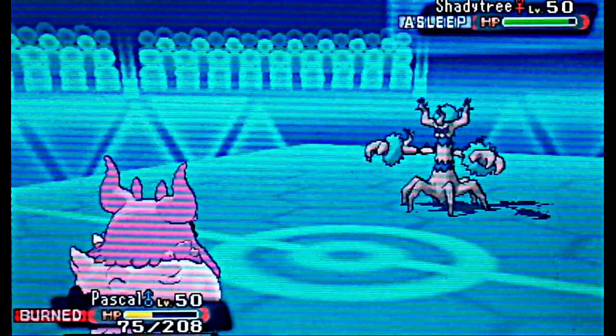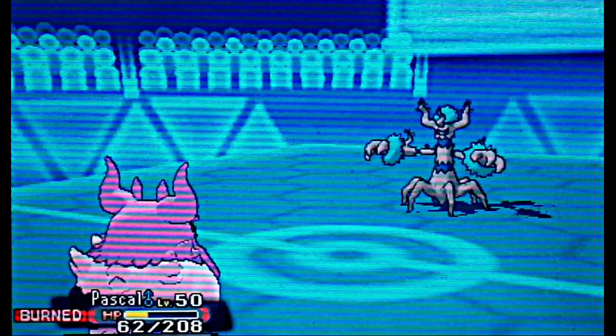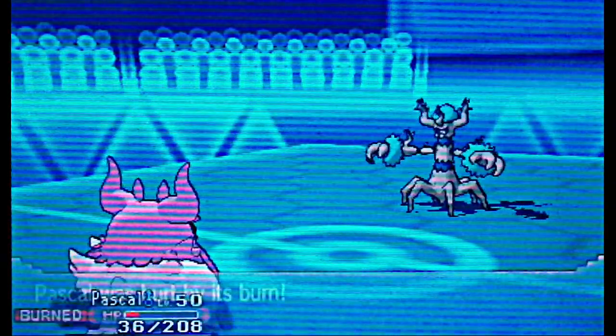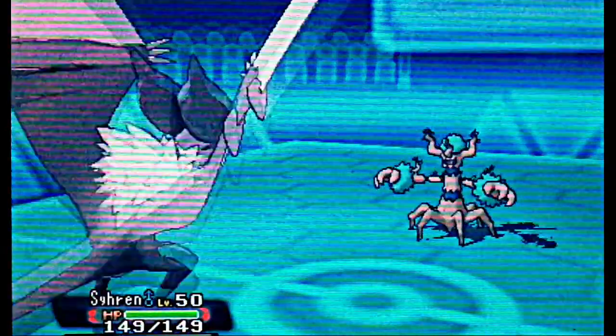On top of that, he has Rest — this scenario is just not looking good. I'm being outplayed by a ghost tree. At any point I could have switched out to either Electivire or my Noivern, but I just stay in with Aromatisse. I get burned, I get Horn Leech in the face as you see right here, and Leech Seed is up. I really should have just switched out — I just made that little error. Making errors is not an awesome thing.